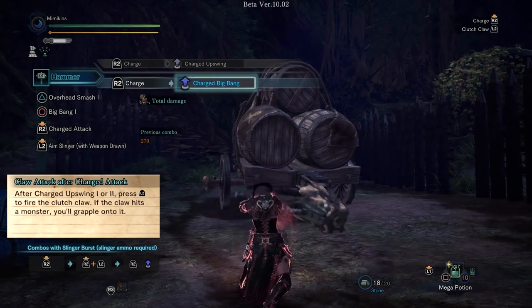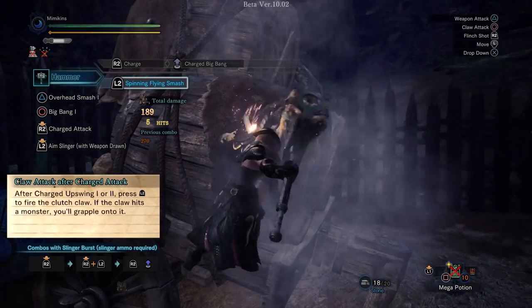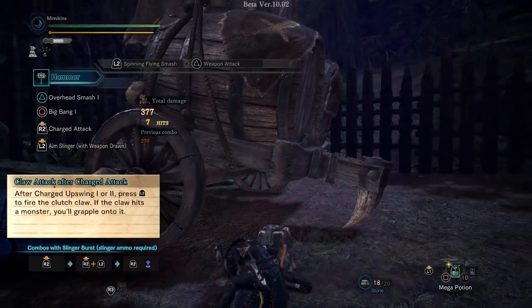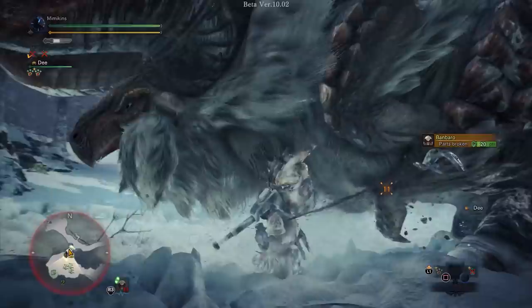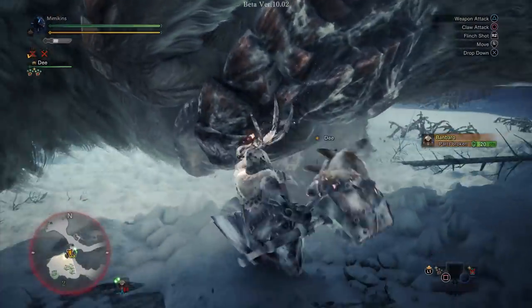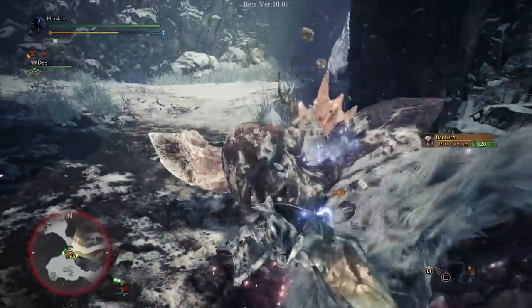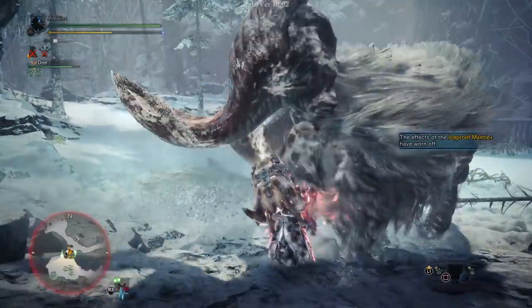Even if the monster suddenly moves, you can still use the clutch claw right after to spin into the monster and deal some damage as well as closing the gap. These new skills will help target the head more often, enhancing the Hammer's ability to KO monsters, which is incredibly useful. Although these changes are more subtle than the Hunting Horn, they do synergise well with the Hammer's existing charge skills and don't overcomplicate the weapon.